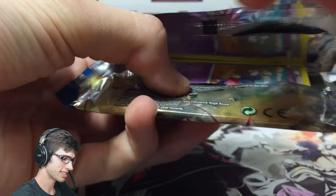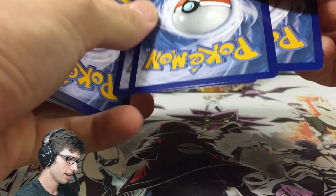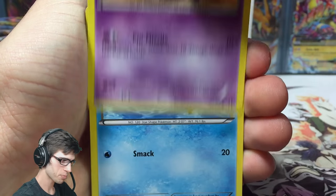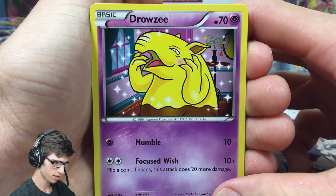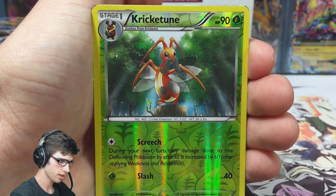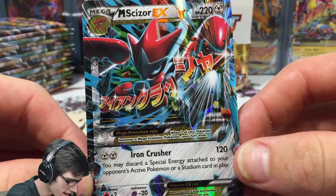The hype is there! Second pack into part number two — not gonna say what kind of pull we got up the back there, but we do have something ultra rare, something goodness. We got Drowsy, Professor Sycamore, Misty's Determination, a Swanna, Kricketune reverse uncommon — and we got Mega Scizor EX! So this card is pretty playable at the moment.